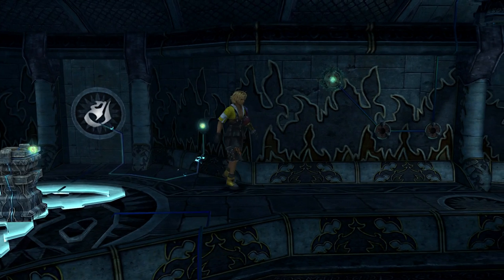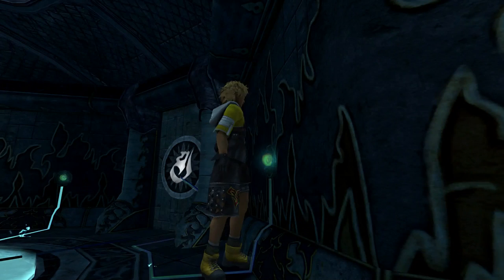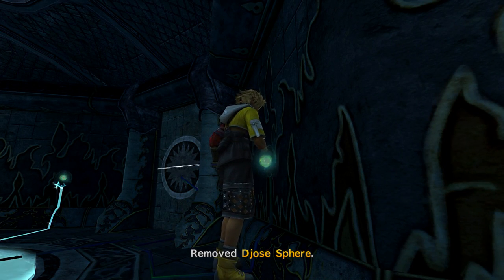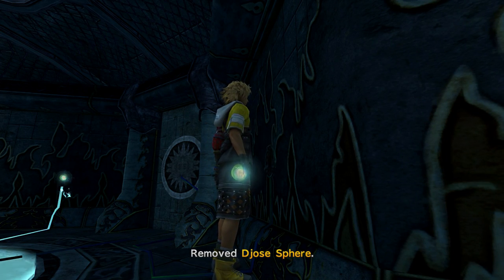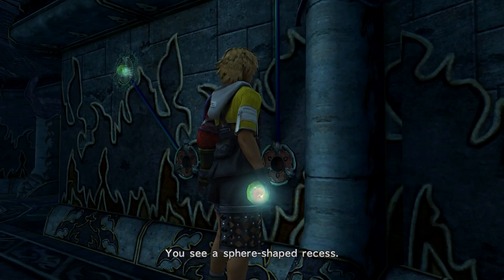This room, there's a lot going on in here. First thing you're gonna want to do is grab the orbs from the walls to the left and right of the back door, carry them over to the Eastern Hall — the hall on the right — and insert them into one of those two slots.